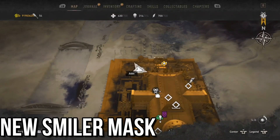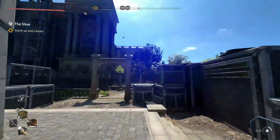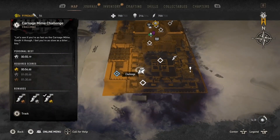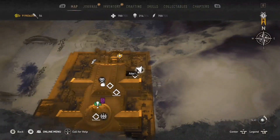For the first Smiler challenge, you need to be in the northwest corner of the map in front of the building. You'll come to this area and see this pillar — the challenge will be on here. For the next one, you're going to go to the southwest corner of the map, kind of way towards the back.